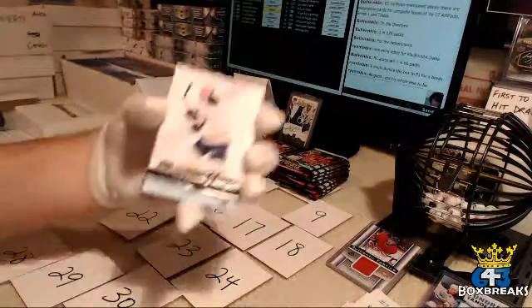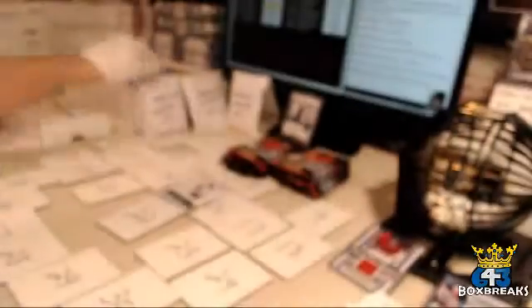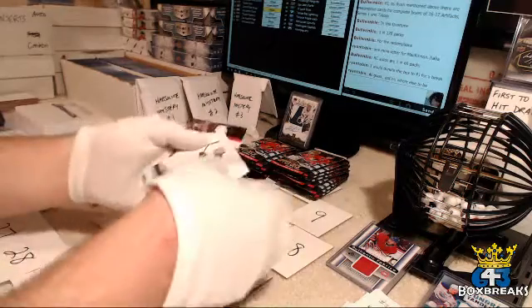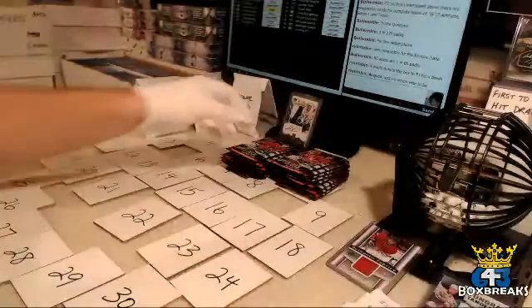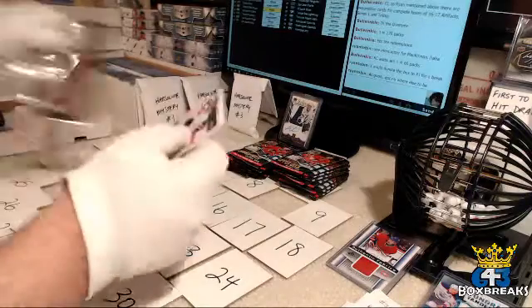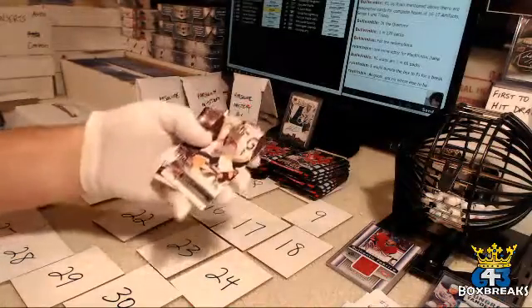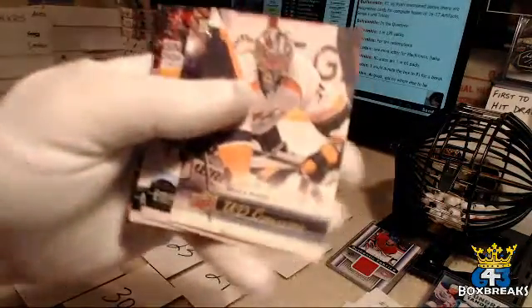Young Gun — and a good one. For the Buffalo Sabres and Daniel: Sam Reinhart. Rookie pull is a Matt Clark Artifacts Rookie. Sam Reinhart — that's one of the good ones we're looking for. I think Johnny Gaudreau and Leon Draisaitl are in here too. And for the Nashville Predators and Sean — he's on a Canvas card.